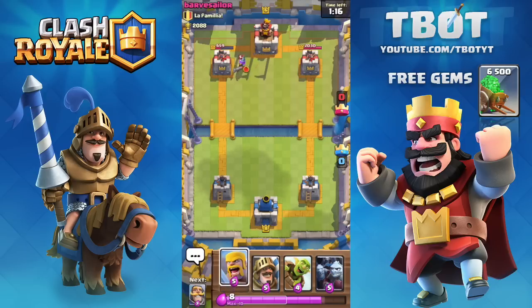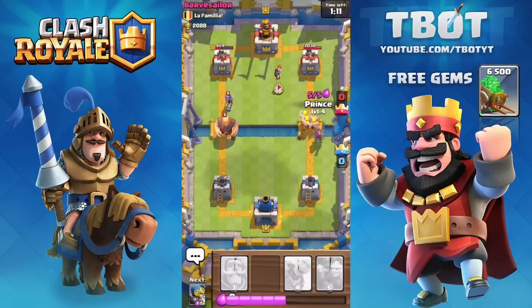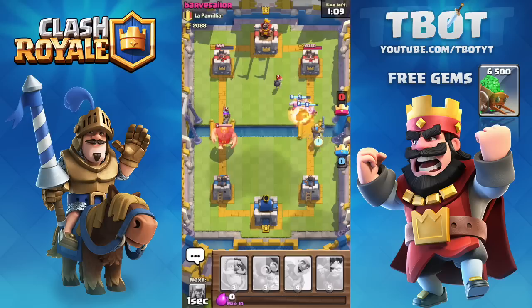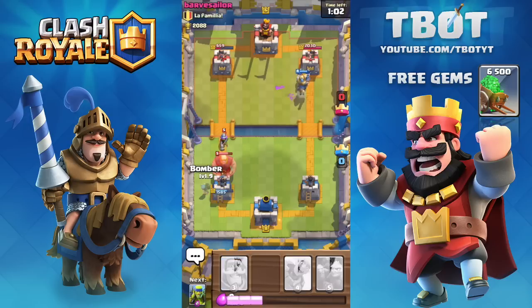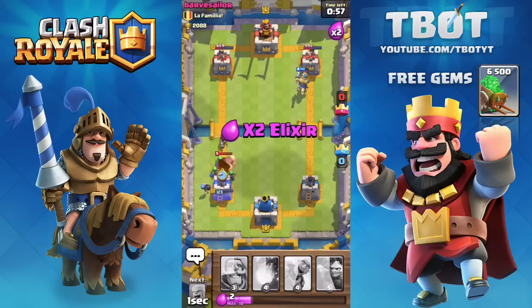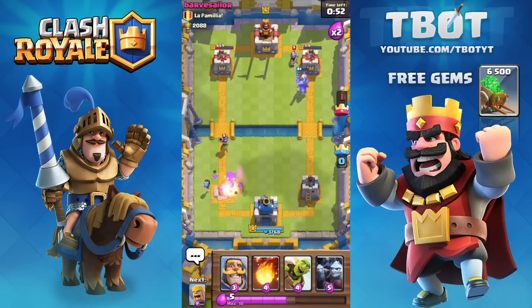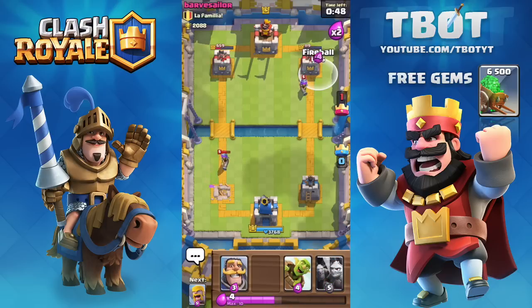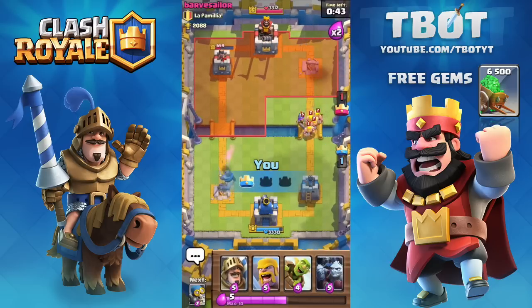I'm going to drop barbarians and the prince on the right side while he drops his giant and musketeer on the left side. The bomber is taken out, but his giant and musketeer are heading toward my left tower. With 60 seconds left it looks like my tower is going to go down — and his tower is going down too. His giant has already been taken out by my bomber; he's got 119 health left on that tower and we're going to take it out. Two crowns total — one each.